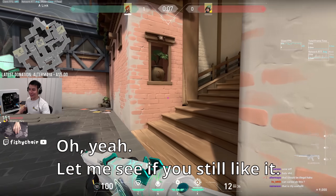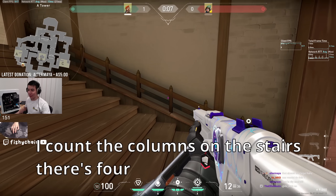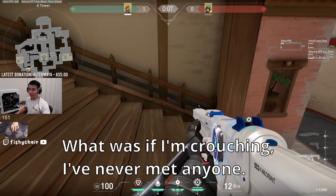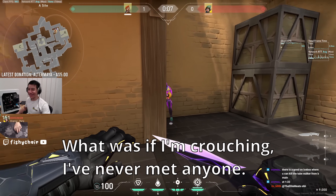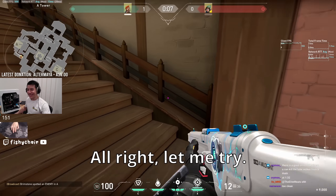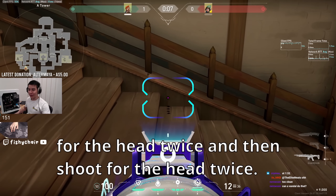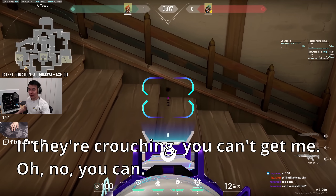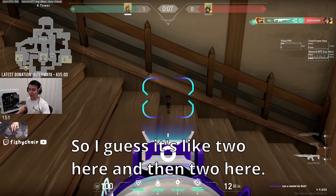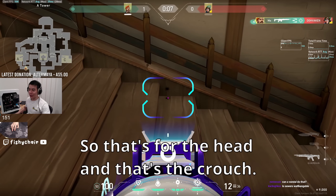I love this corner — I buy this. Let me see if you still like it. I count the columns on the stairs — there's four. What if I'm crouching? You're a rat. All right, let me try. One, two, three, four. What you should do is shoot for the hit twice, and then shoot for the hit twice if they're crouching. So it's two here for the head and two here for the crouch.